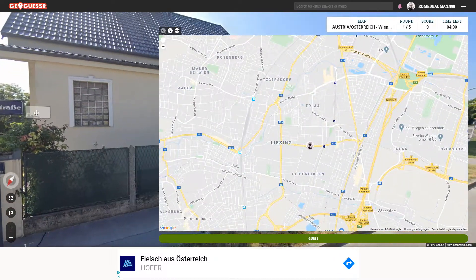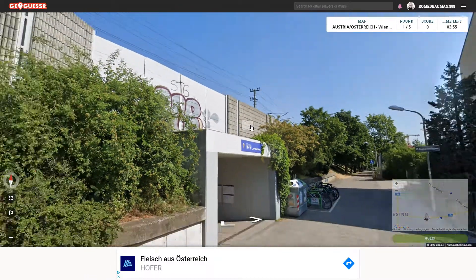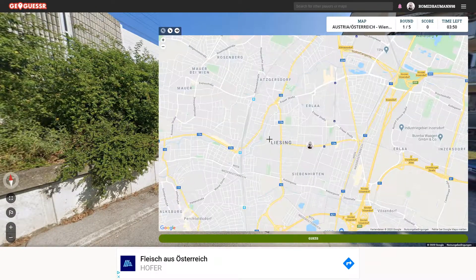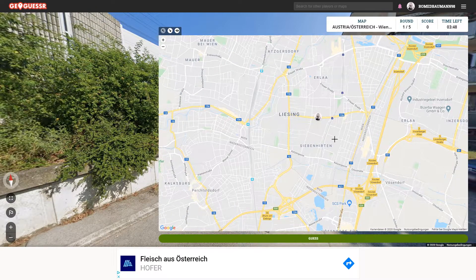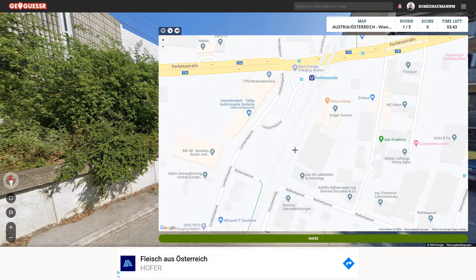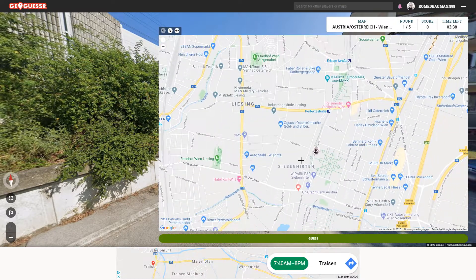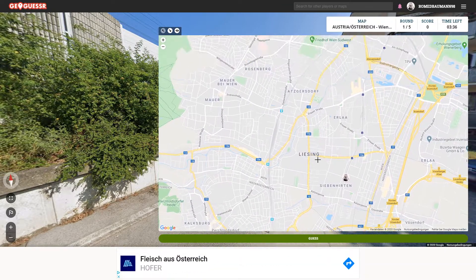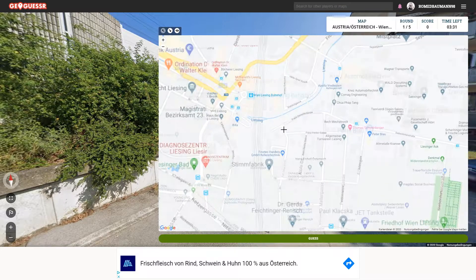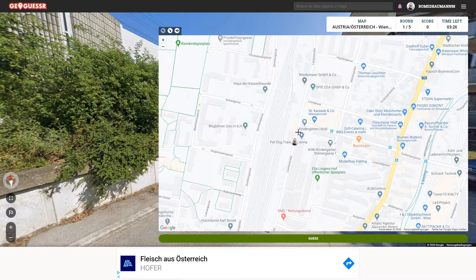So you could technically just go and look for that. I think this is a railroad, and they're going sort of north-east. So it could be these ones — technically. But it doesn't look like it. Maybe it's over here. It does look like it — there it is.